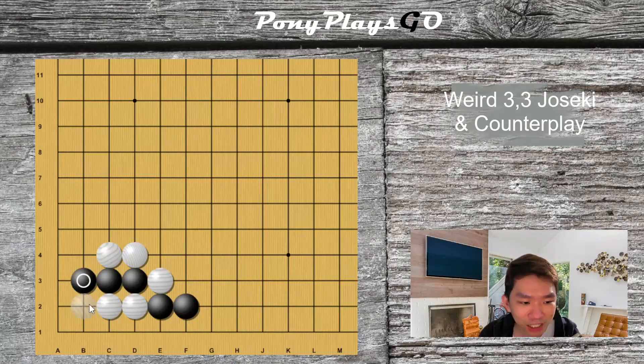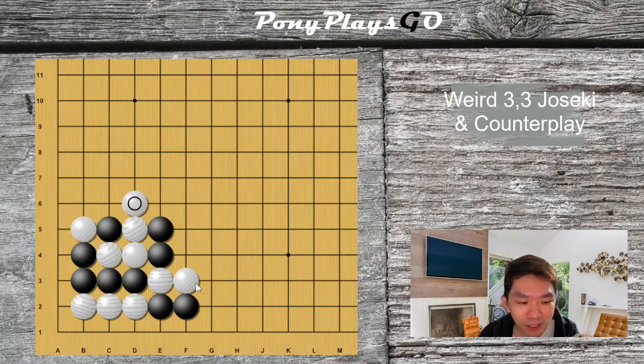So if he plays this move, you extend, and up till this point you should know that white should never block your stone right now. If he blocks your stone, this is going to be a ladder capture, because once you atari this, it's a sente. Once you get this ladder capture, your win rate should be more than 70% — this should win the game for black.